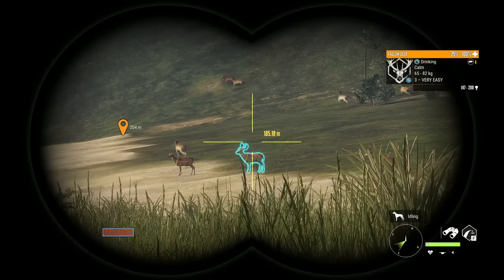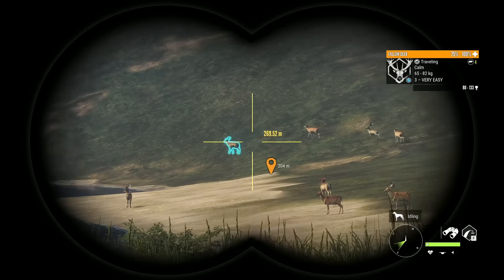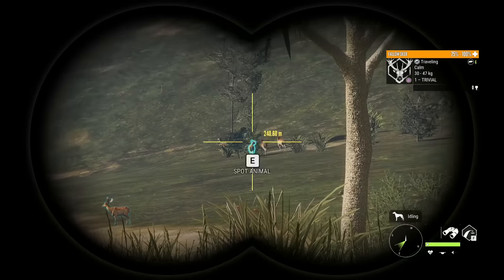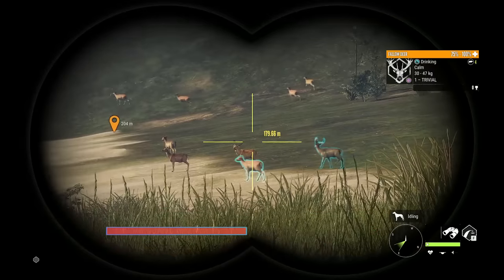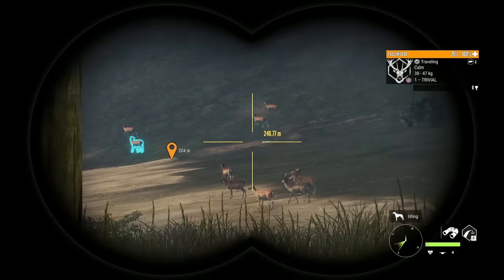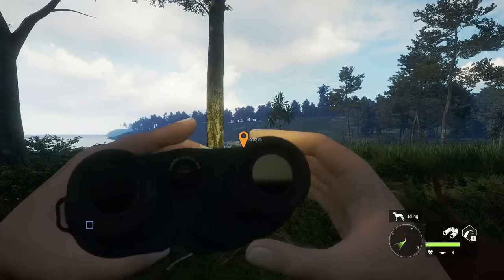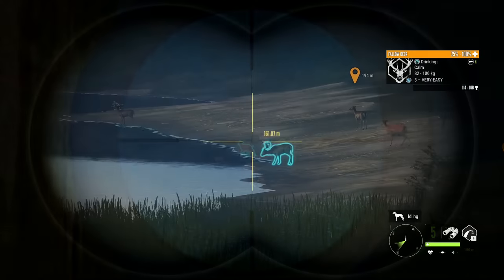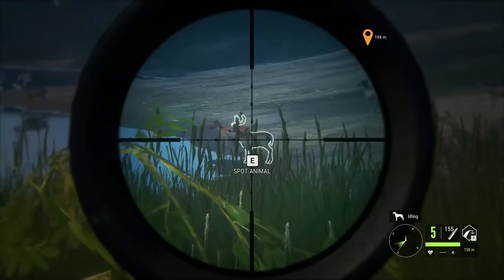The next species are Fallow Deer. Fallow Deer are very plentiful here in Te Aweroa — it's much easier to hunt them here than in Hirschfelden. Fallow Deer are a class 4 species going to 5 medium. They can make diamond at level 4 and level 5, but generally speaking you're looking for a level 5 most of the time. Their max weight track is 100 kilograms or 220 pounds, and they drink from 10 until 13 or 13:30.